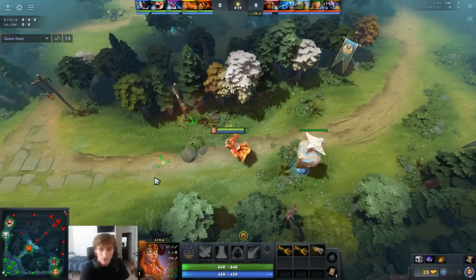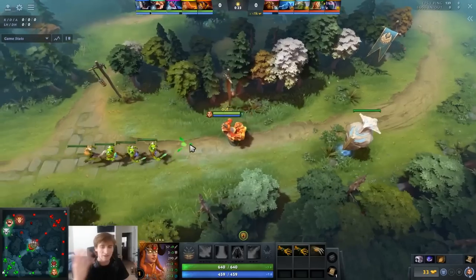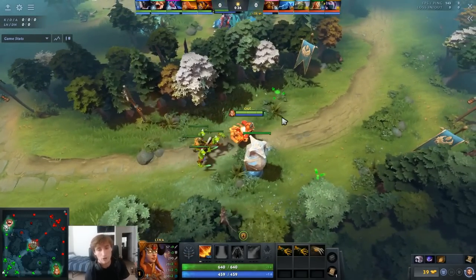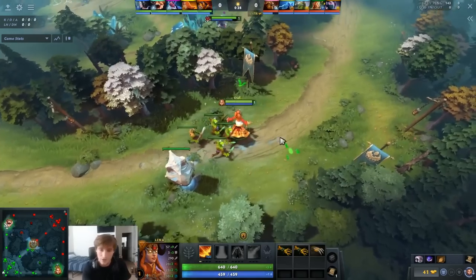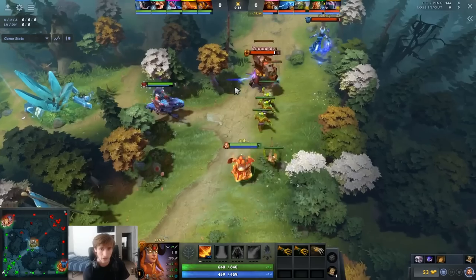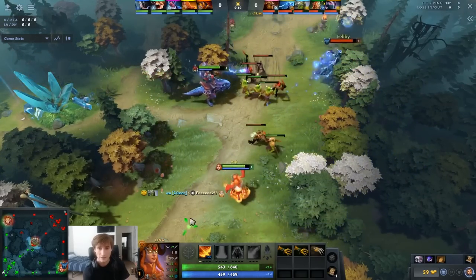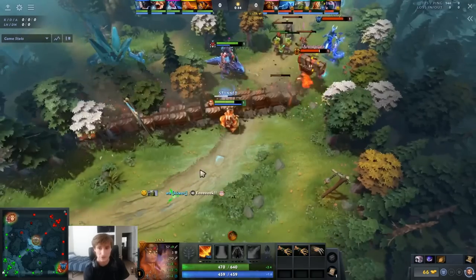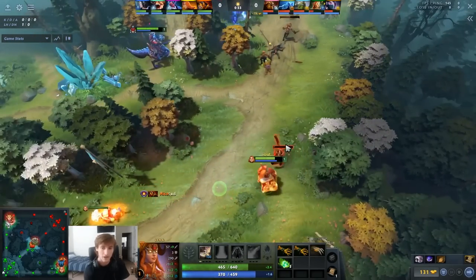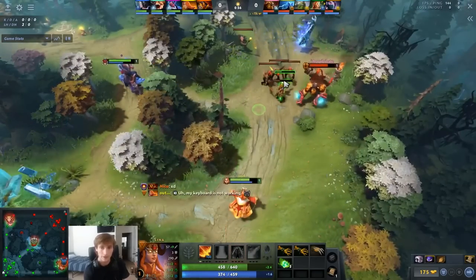He goes for a bit of a different starting item build. I do like his items — the two branches and blades of attack is nice. I think he lost some gold, because you can go three branches and blades of attack if you don't lose any gold, which should be your starting items. Other builds: having a stick is nice if the enemy lane is very spell-intensive. You can go tangos and mangoes instead. He's just going to maximize level-one damage and make it easier to last-hit and apply pressure. With Lena, because your hero has some of the highest attack range in the game, you're going to put pressure just by attacking the enemy off cooldown.